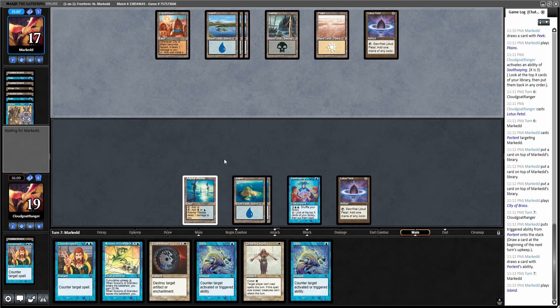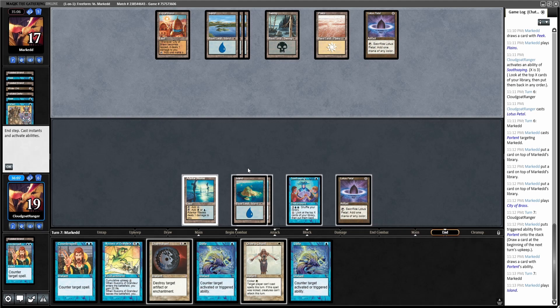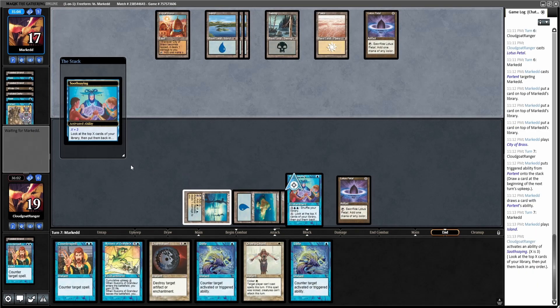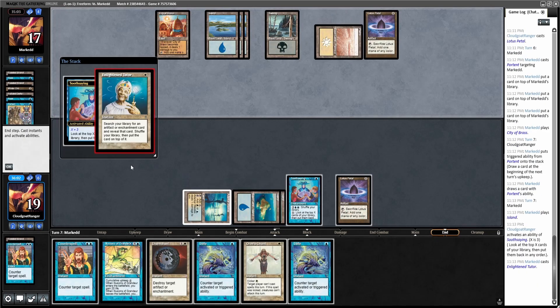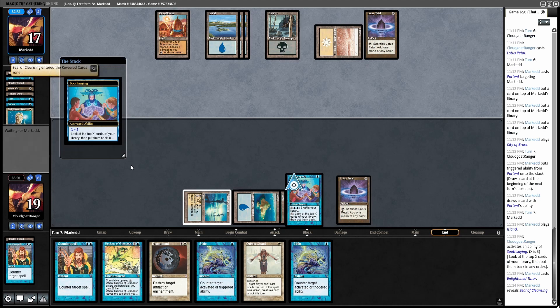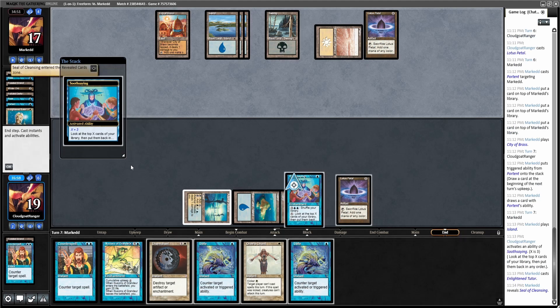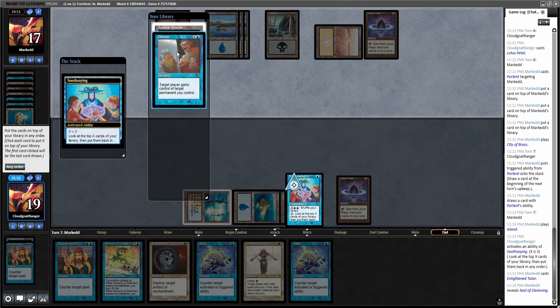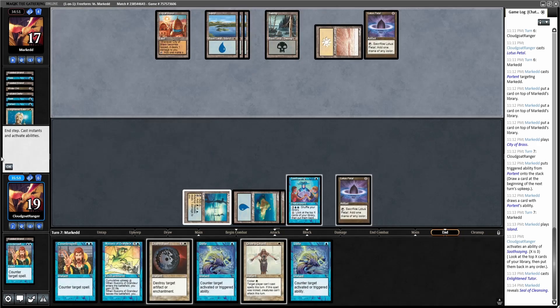He's got five cards in hand. All right, we'll use this turn. Now he's Enlightened Tutoring — presumably getting a Dreadnought, I guess. Seal of Cleansing, okay. I've got a Donate, so I'll put Illusions at the bottom, then the Donate, then the Adarkar Wastes.